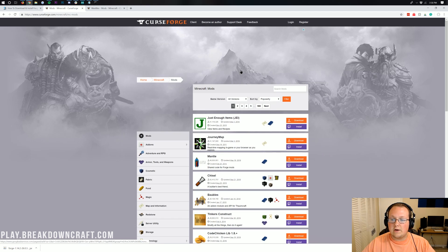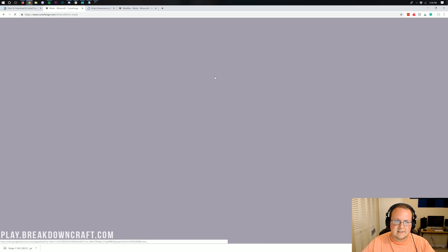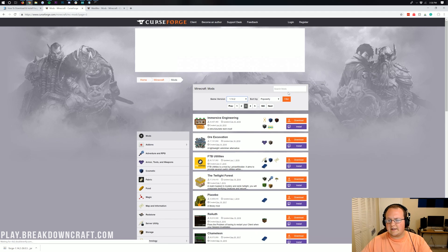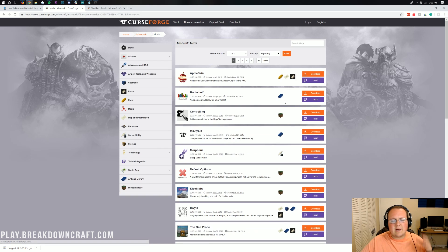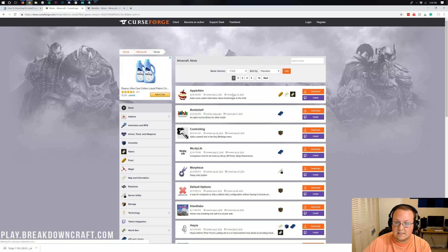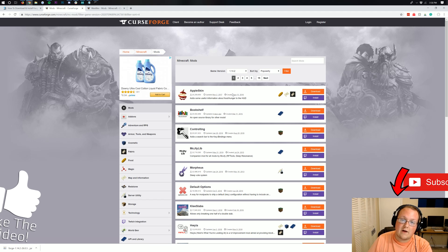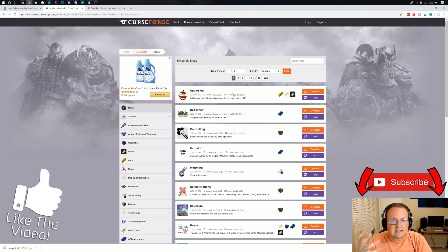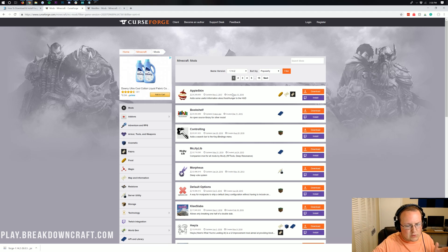The CurseForge link will automatically be set to the 1.14.2 version. Now, not all of these mods are going to be compatible automatically. You'll need to make sure that they are compatible for Forge and not Fabric. Fabric is essentially a competitor to Forge — it isn't as big as Forge and kind of bridged the gap while Forge was being updated for 1.14. So make sure it is a Forge mod, not a Fabric mod. Fabric mods will not work.